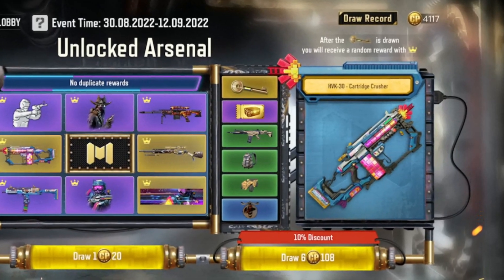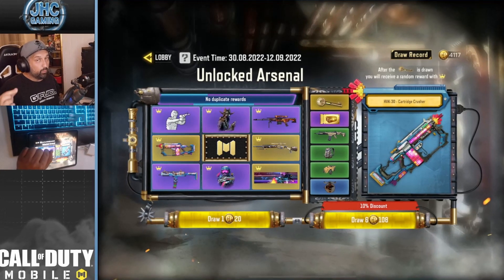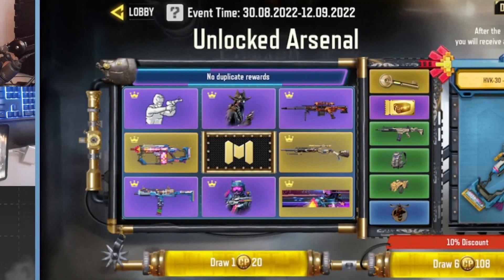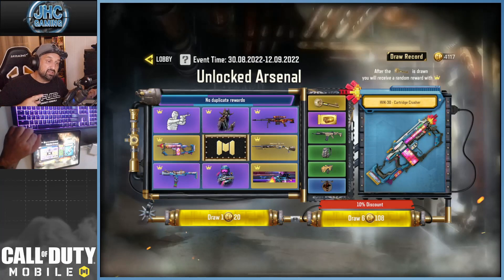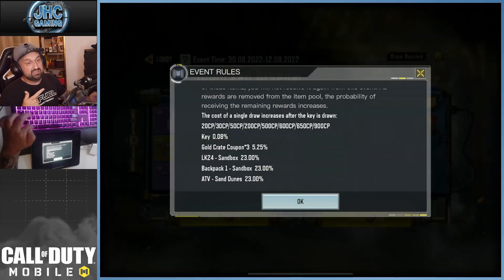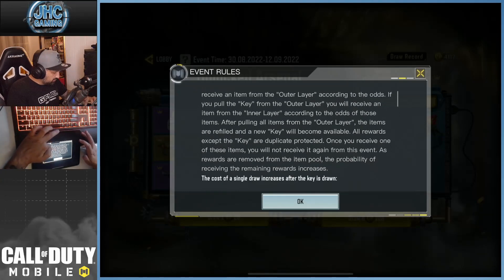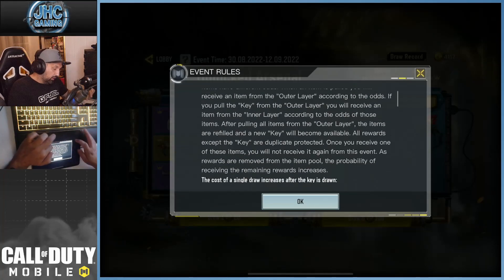Here's how it works: the items on the right are called the outer layer — you got six items. When you pay to spin, you spin one of these items until you get the key, and once you get the key you're going for the big inner layer where the big rewards are — two legendary guns, two soldiers, and an emote. The chance to get a key is 0.08, so you're not really supposed to get the key early.